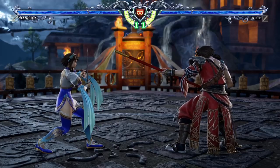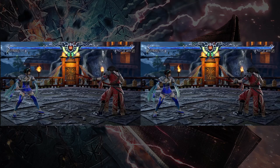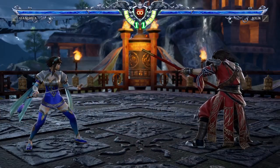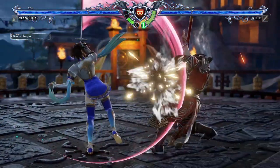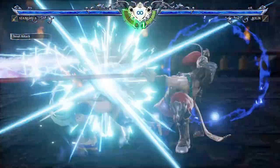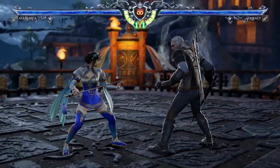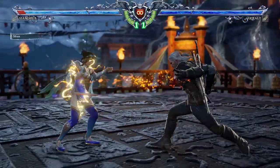Resist impacts are, in all honesty, still very underutilized as of version 2.10. Despite these beefed up properties like stopping unblockables and break attacks, if a resist impact were to deflect a normal attack, it will still give the same reward as a regular GI. And regardless of the resist impact being successful or not, it will still always drain 25% of your total soul gauge, making it not suitable for practical use. So often times you'll want to save your soul gauge for a soul charge, soul attack, or a critical edge. That being said, there are a few unique situations where a resist impact will come in handy, and the surprise of deflecting a break attack or unblockable will always catch an opponent off guard.